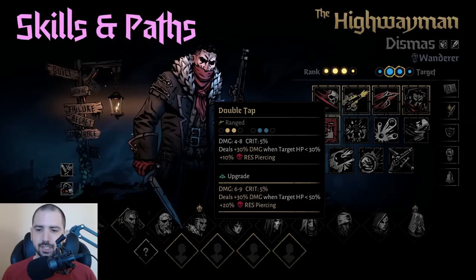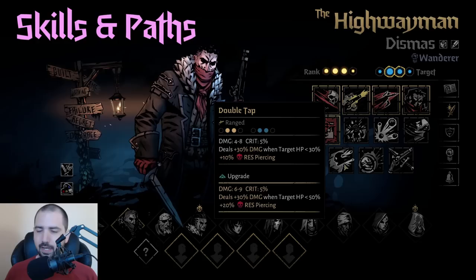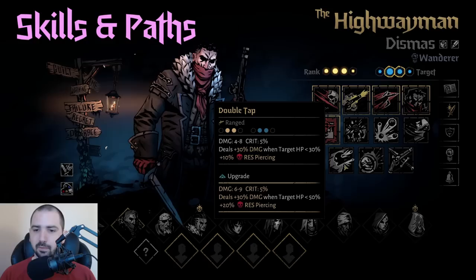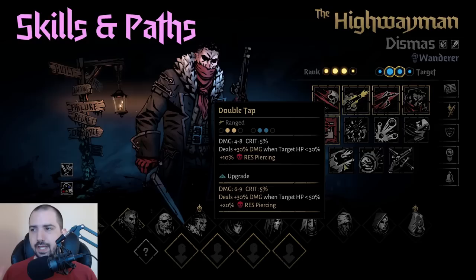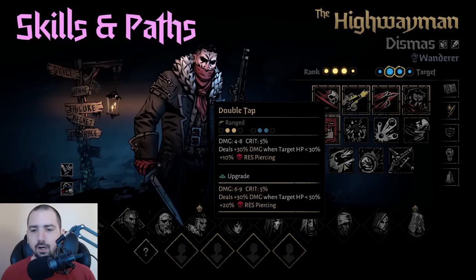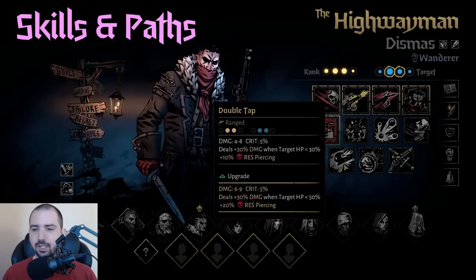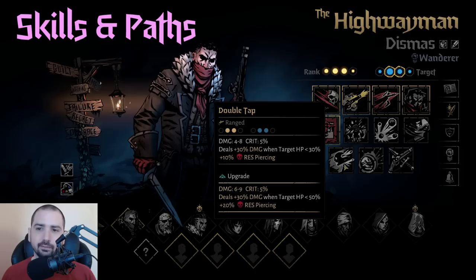Double Tap is similar to Wicked Slice in that it pierces Deathblow resist and does about similar damage, but it has a bit more range and gets bonus damage if the target is low HP. This makes it a very efficient boss-killing move, since bosses often find themselves around mid-rank and have larger HP pools meaning more uptime on the damage bonus. Most bosses won't stand up to you using Take Aim, then Double Tap twice — they're usually dead or dying by then.